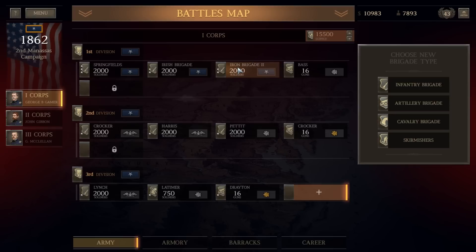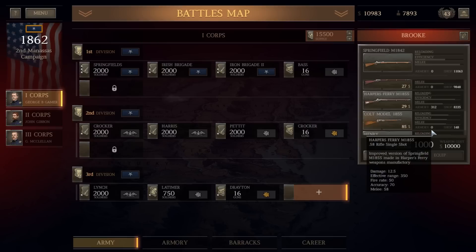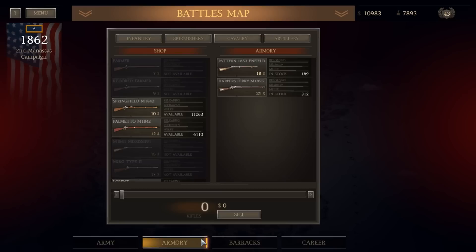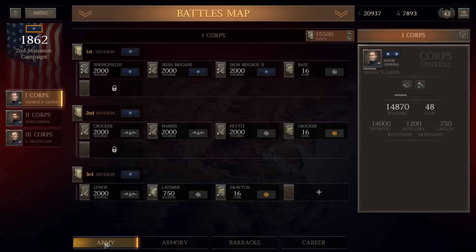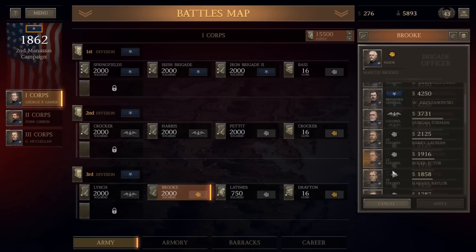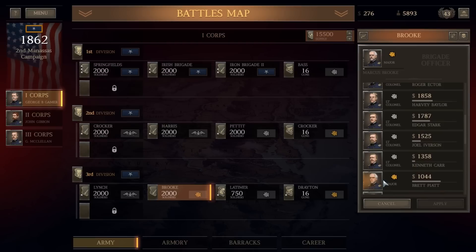We're going to raise one more infantry brigade in the 1st Corps — it'll be a green brigade. The 1st Corps is already very heavily experienced: the Springfields, the Irish, and the Iron Brigade are by far my best units. We've got some Pattern Enfields and Harper's Ferry weapons in reserve, but those cost more than we can afford. We'll stick with Springfields. We can sell off the Harper's Ferry and Pattern Enfields since no units are currently using them, then buy the infantry brigade and outfit them with Springfield 1842s.